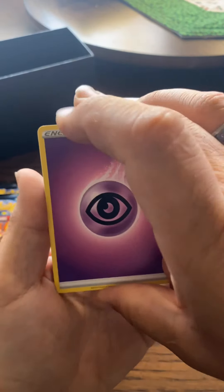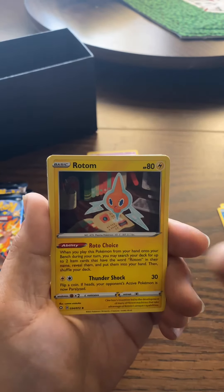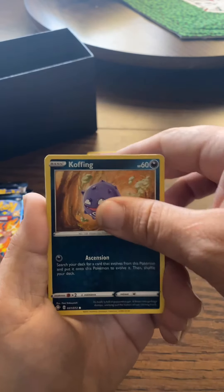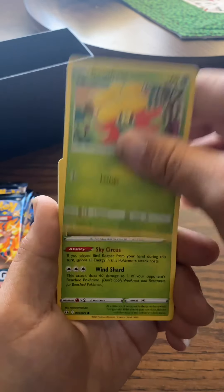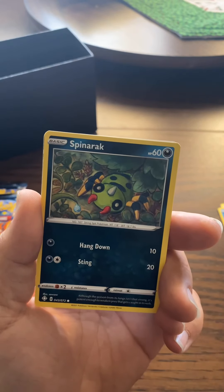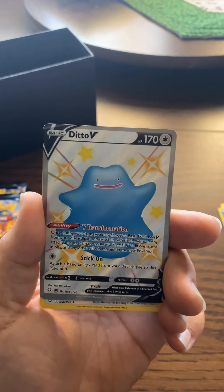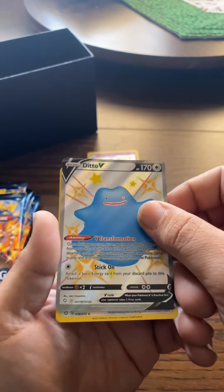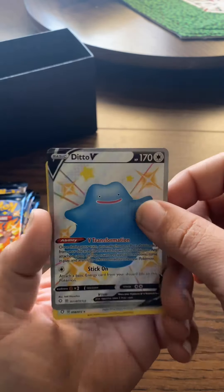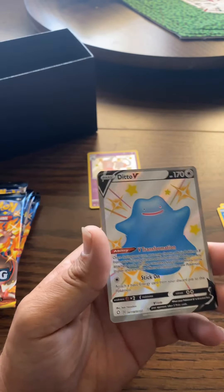Energy, Wailmer, Tropius, Rotom, Cofagrigus, Gossifleur, Rowlet, Cufant, Spinarak. Hey, a Shining Ditto! That's really cool, heck yeah! And Indeedee — that is cool. Awesome.